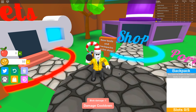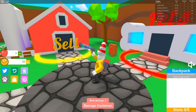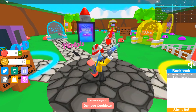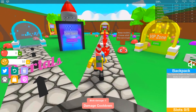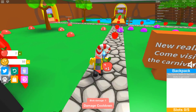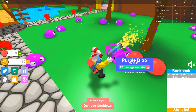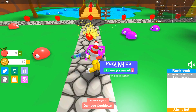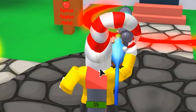Alrighty, so here we are inside Blob Simulator. We got ourselves a backpack. What is this blob damage? I don't even know what this does. The first thing I always do every time I join a new simulator game — I walk around. I gotta see what's going on because there's different stuff. It looks like there's apples and then these little guys. So you can capture blobs — that's the main premise of this entire game, which is kinda cool.